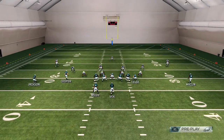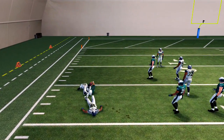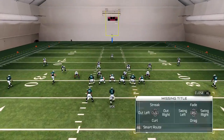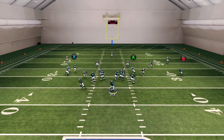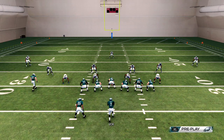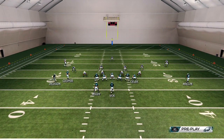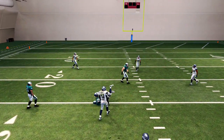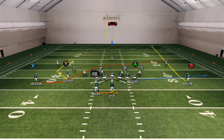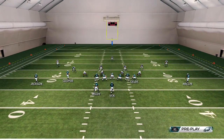All right, running this play again. The other routes we have are in case they're in zone — you have to make the proper read. If the nickel bumps your slot receiver, you know it's gonna be cover three. That's still gonna be open to the outside. The drag will get open, and the defense will play the running back on the wheel. The C route looks nice — I like that inside C route. You would think it would work good on man but it doesn't always get open on man.